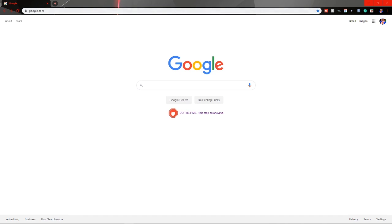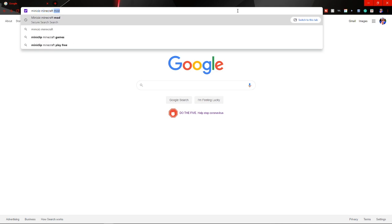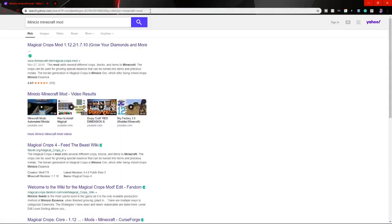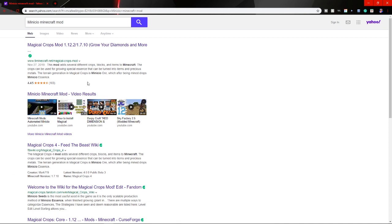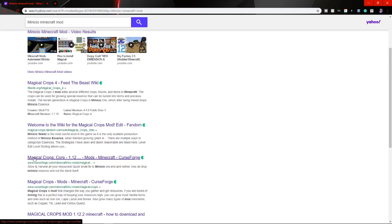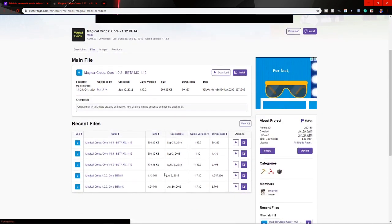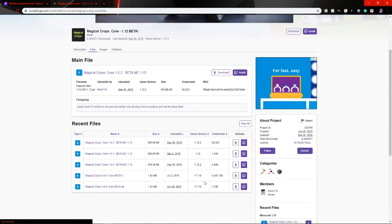First of all, you have to search up 'Minicio Minecraft mod' and when you search it up you'll find a lot of links and websites. You go to the one that says 'Magical Crops Core 1.12' — there's also versions for 1.10 and 1.7.10. Just scroll down to your files and get the one that matches.